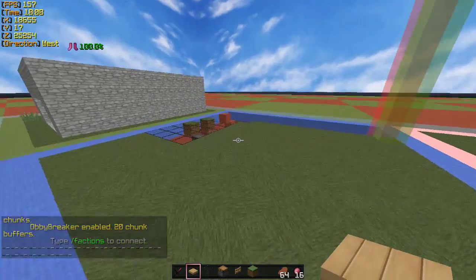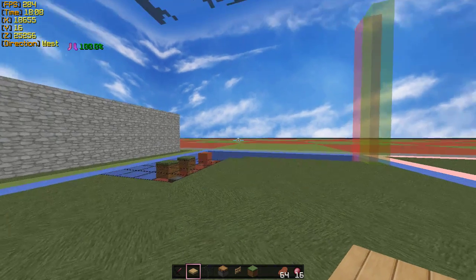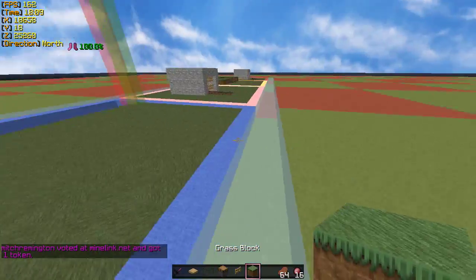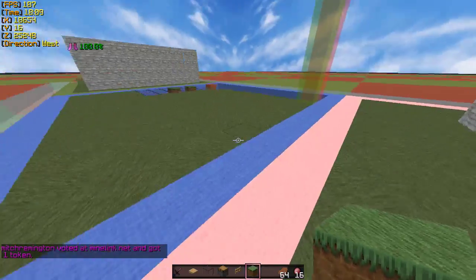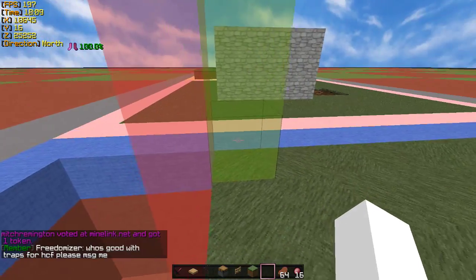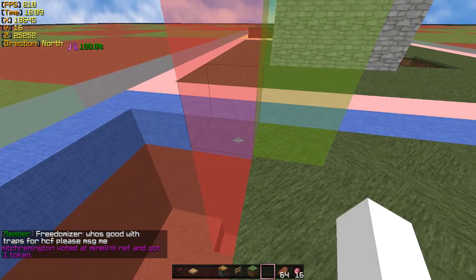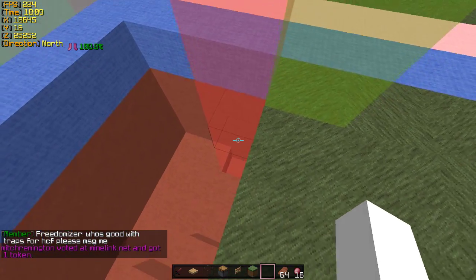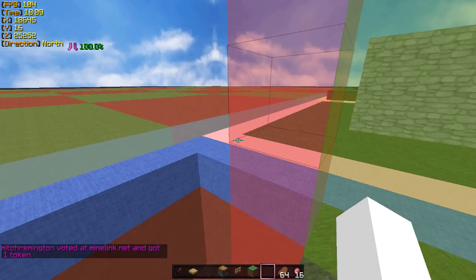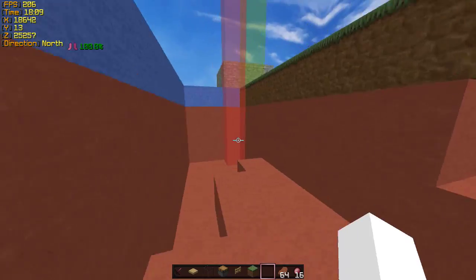Alright guys, here's the second trap — this is my favorite trap I've ever used. It works a hundred percent of the time; every single map I've used it I've gotten at least three or four trap kills. Basically this is the edge of our claims — my faction Oxygen — with the wilderness. This is the wilderness glass pillar that shows up when you do /fmap.